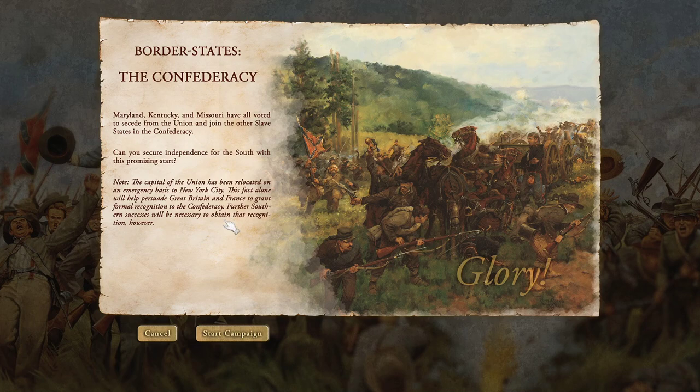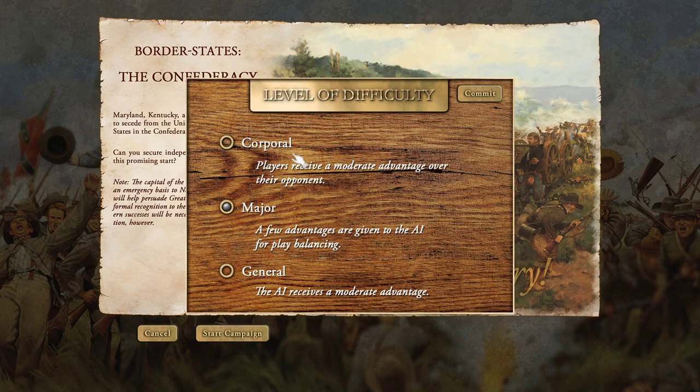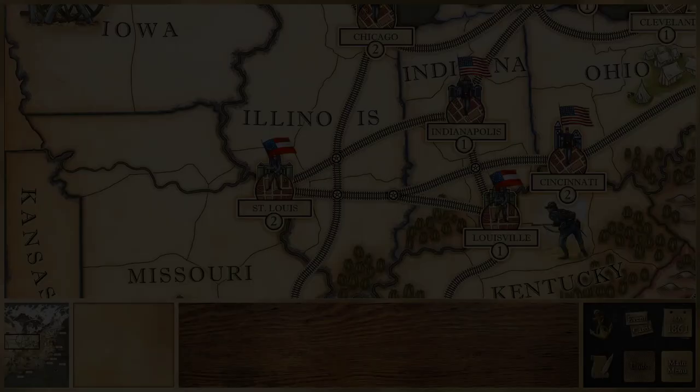There are three difficulty levels: Corporal, where players receive moderate damage advantage over the AI; Major, where a few advantages are given to the AI for balance; and General, where the AI receives a moderate advantage. I'm just going to play on Major. I think the main advantage they get is that I get half the number of cards they get — they get more cards. And the cards are really important; they're great in this game. Once I know how to play better, I probably don't need that advantage.